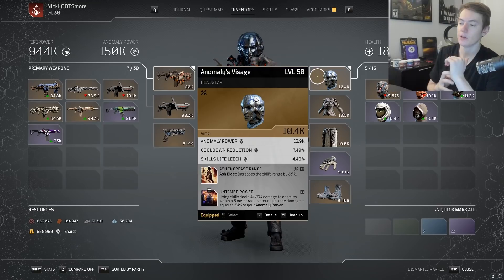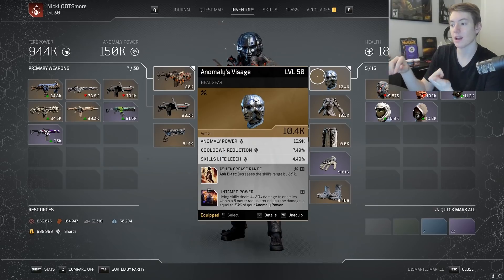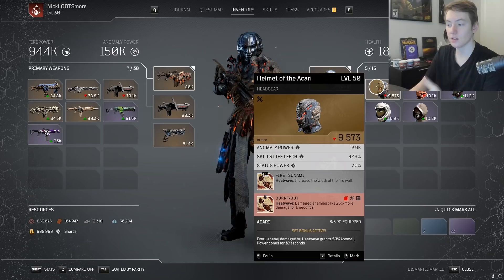Anomalies Visage is pretty good. We'll take a look at every piece and talk about which ones are mandatory. Using Anomalies Visage because it comes with anomaly power and cooldown reduction — if a piece doesn't have cooldown reduction you don't want it. That's pretty much how you should see this build in terms of the gear you're trying to get. Some Akari pieces like the Akari helmet are still good but don't have cooldown reduction, which is why I'm not using it.